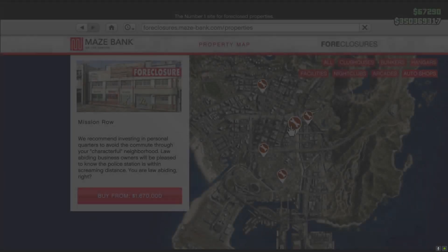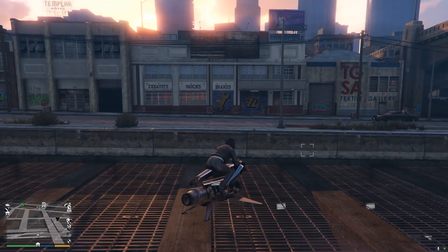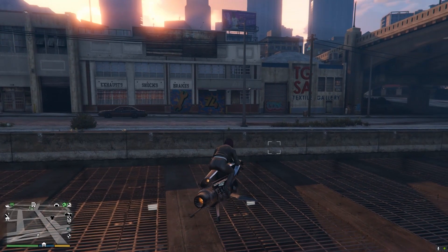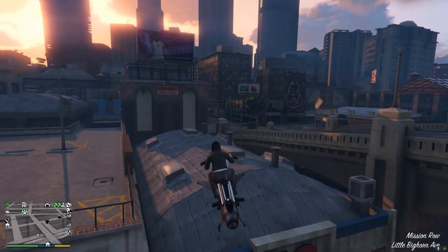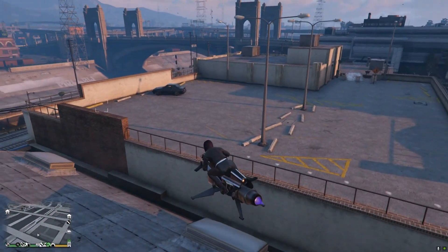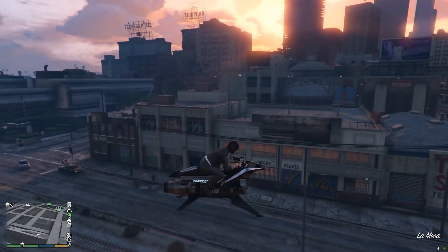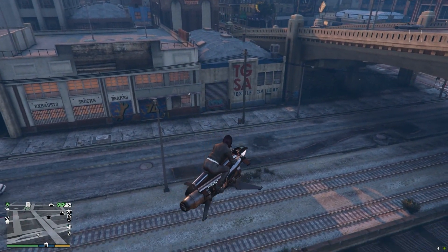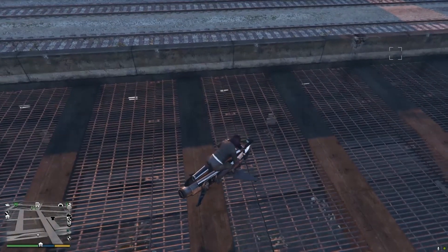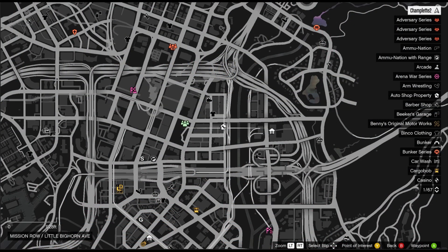The least expensive auto shop is at Mission Row for a regular starting price of $1,670,000. There is very little parking space at this auto shop — basically you have to park on the street or on the sidewalk. Flying up over the building, there's no place in the back to park, and you can't even land a helicopter on the roof because there are no ladders on the whole row of buildings to climb up or back down. If you want to land a helicopter, you basically have to land it above the subway. But if you spend a lot of time at your Mission Row nightclub or your Videogeddon arcade, this might be a really good location for you.